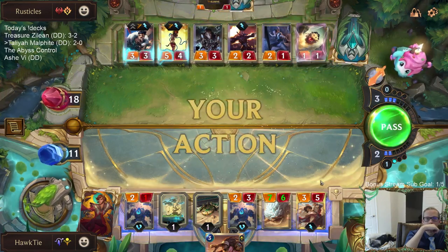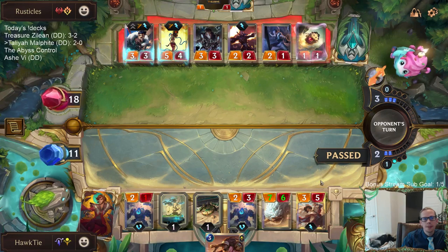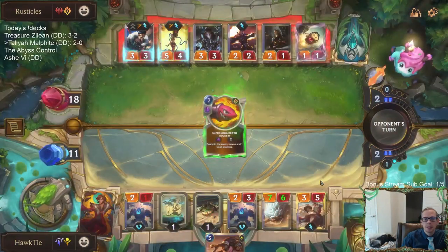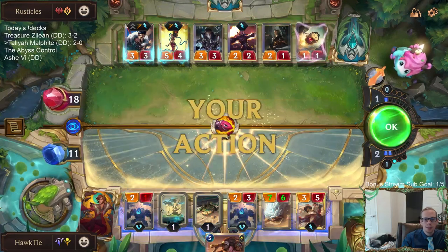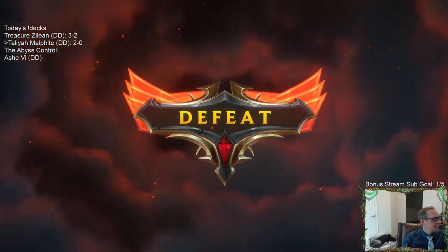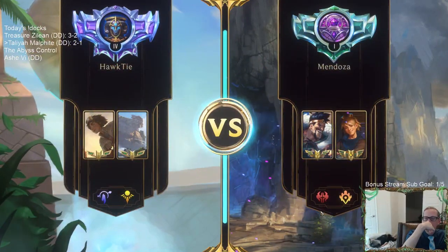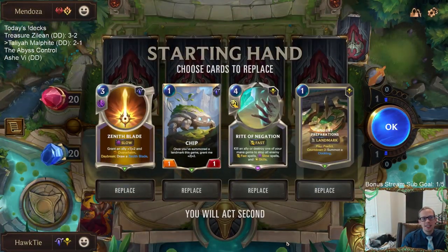That's surprising — that last card's gotta be Get Excited, right? There are no more Urchins. They're gonna get this thing. I'd rather just take the Crowd Favorite — that's huge — but this does four damage and that's gonna do another two, so yeah that makes sense. That deck just looks amazing every time I play against it. I haven't beaten that deck in a long time.